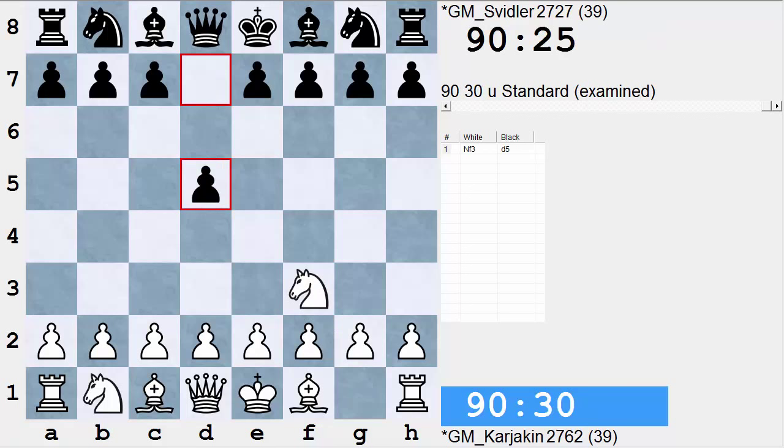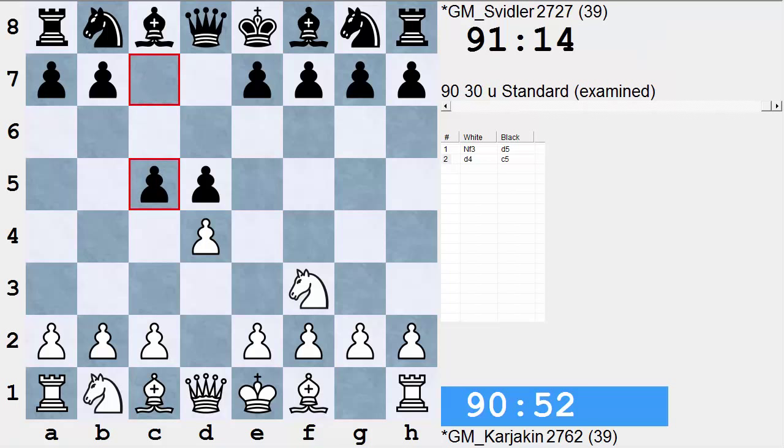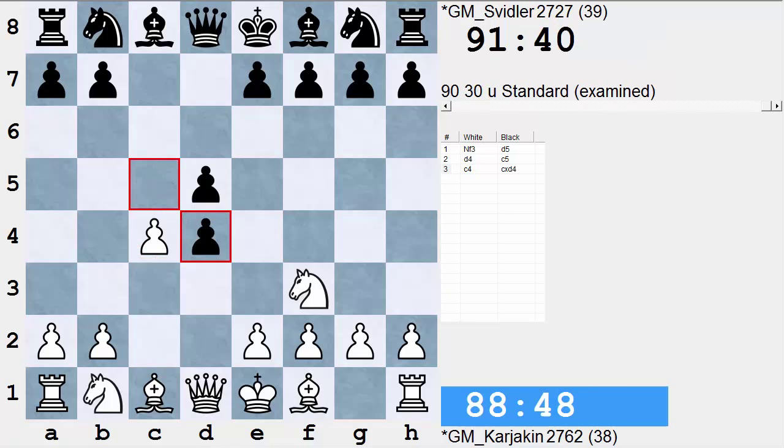Karjakin starts with Nf3, Peter goes d5, and suddenly Karjakin switches from his King's Indian attack — actually something that Svidler used to beat himself in the first game. He switches to the normal d4, and suddenly Peter comes out with c5, a move I know very well. This is the move I've been playing all my career. White plays c4 and black takes on d4.